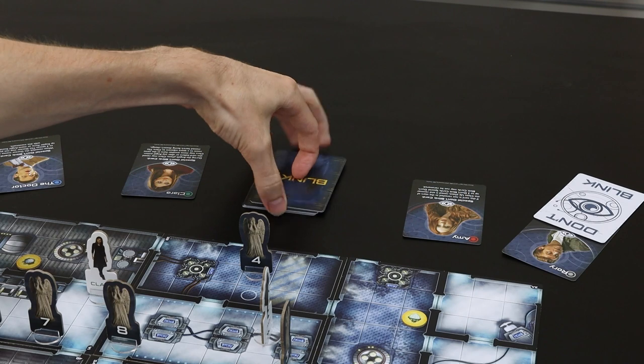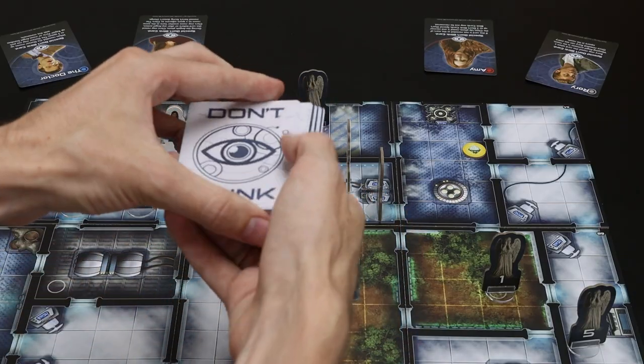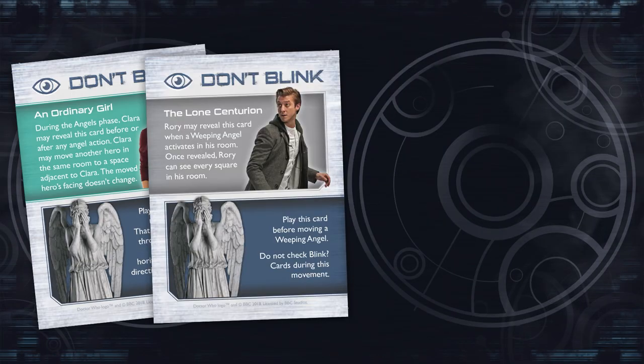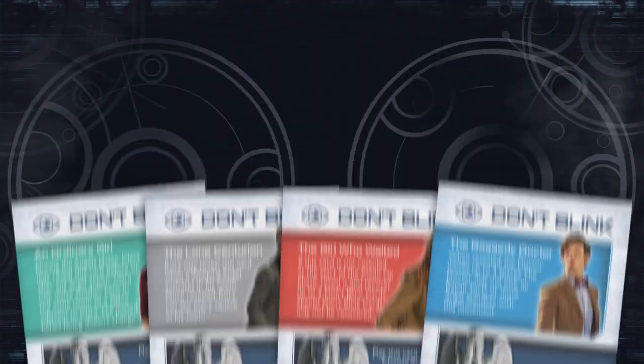Phase five: Clean Up. Heroes retrieve blink and unrevealed blink cards, discarding others from the game entirely, gradually reducing the number of cards available to the heroes. You can increase the game's difficulty by reducing the number of cards the heroes start with. If a hero has used their special blink cards with unique effects, they're passed to the angel player, who can then use them against the heroes on their next turn.